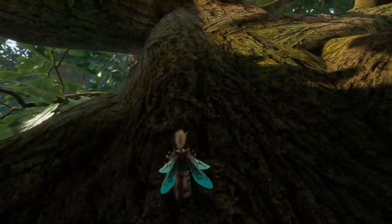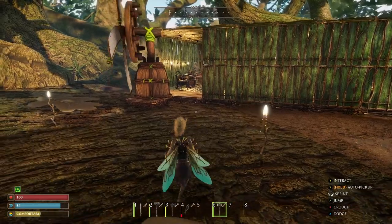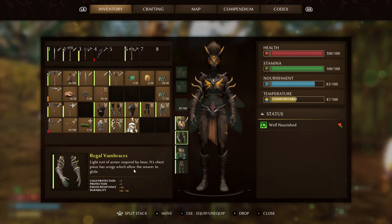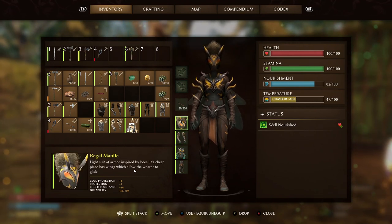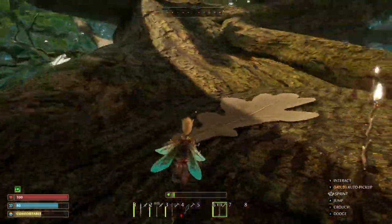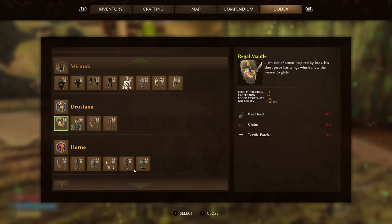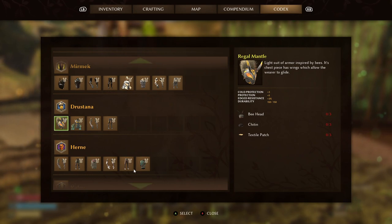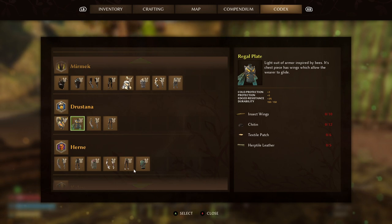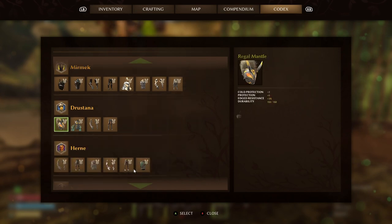You can mix and match any of the armor sets, so you can wear just the wings with any other armor. The Bee armor gives 12 cold protection and 20 protection, just like the Spider Silk set, plus 12 edge resistance. Durability is 150 for the helmet and regal plates, and only 140 for the greaves and vambraces. Great for summer and spring gliding — quick and nimble — but in colder weather this and the Spider set may not withstand the temperatures. To craft it you need 30 chitin, 3 bee heads, 15 textile patches, 10 insect wings, and 5 herptile leather.